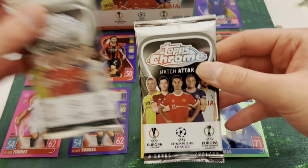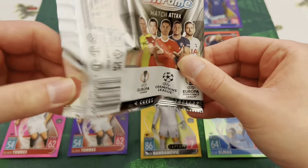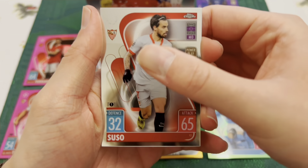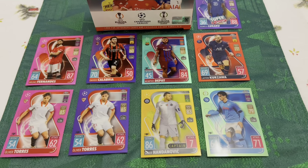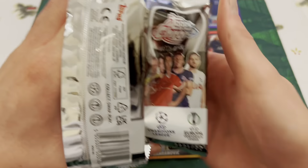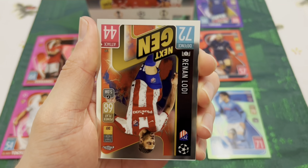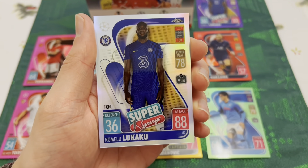Down to our final two packs — is there an autograph in either? First: Marcelo, Zlatan Ibrahimović, Suso, and just a refractor Dries Mertens. That means we're down to the final pack of our second box. Final pack: Frank Kessié, Pavard, Next Gen Lodi, and our final card is a refractor Romelu Lukaku star signings to end the box.